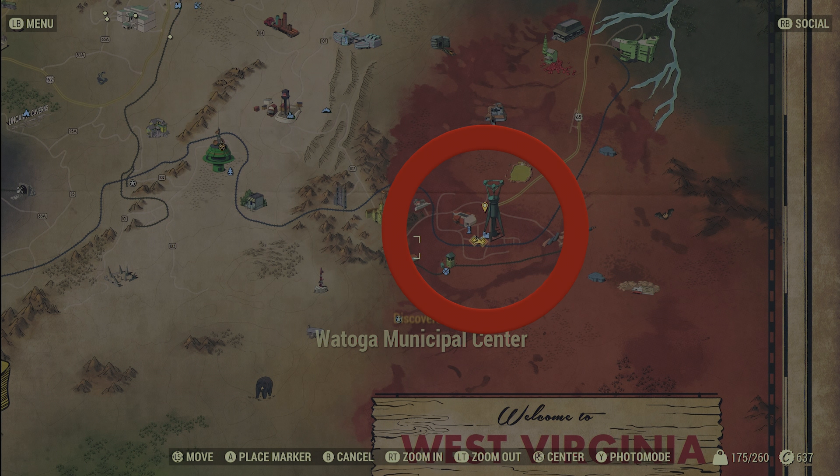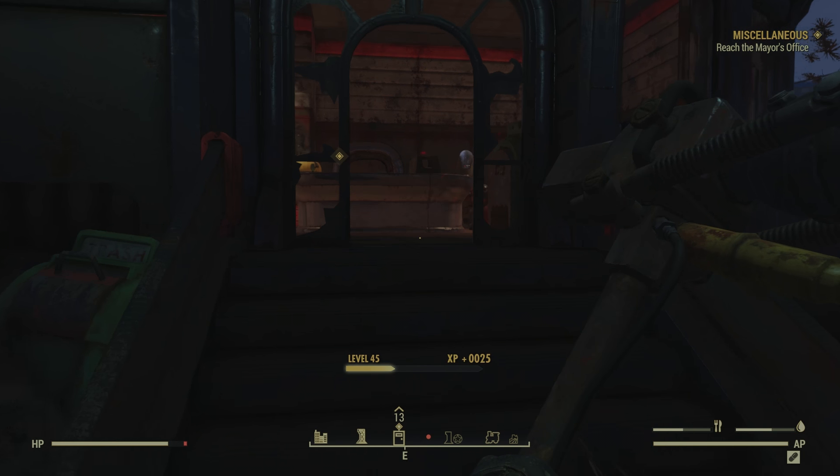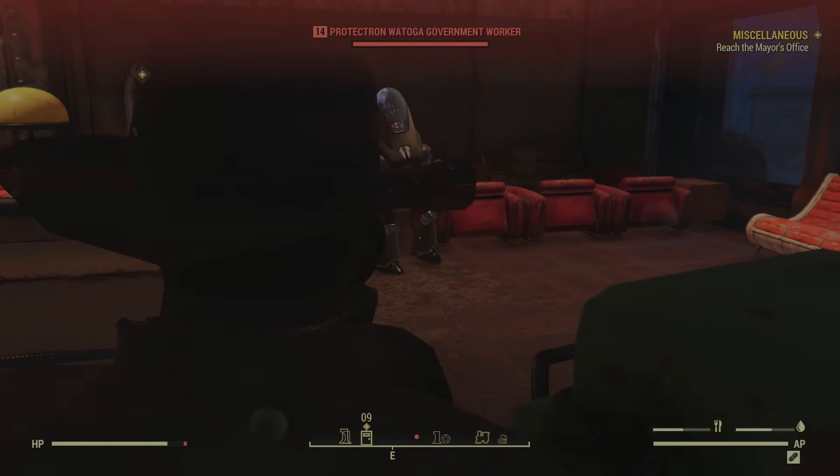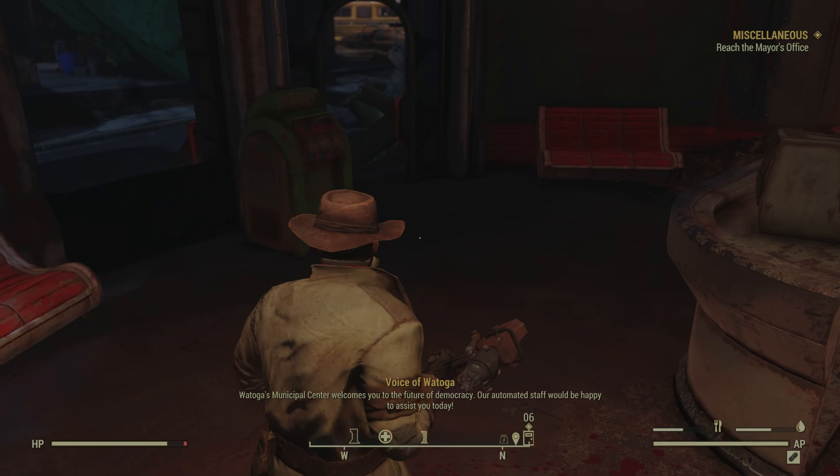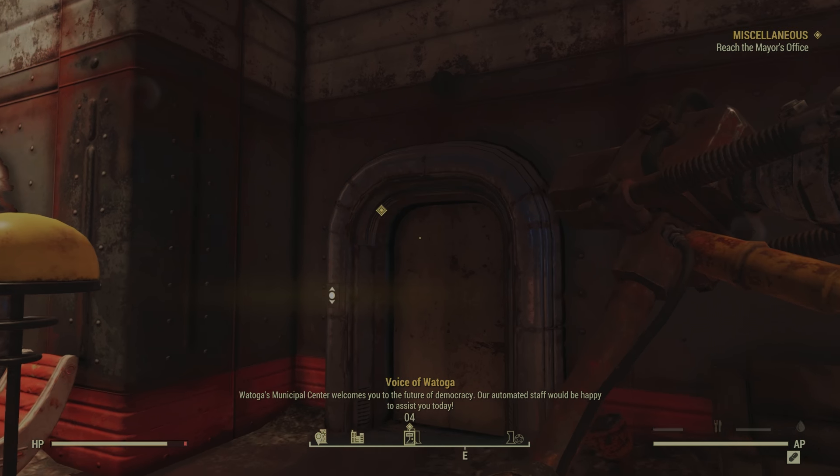So for this you want to get to the bottom right corner of the map called Wattoga. When you enter the area the quest will pop up — as you see in my top right hand corner it says 'reach the mayor's office,' that's the quest you would like to get. So make your way up there.